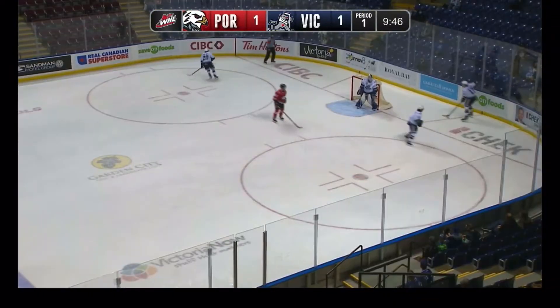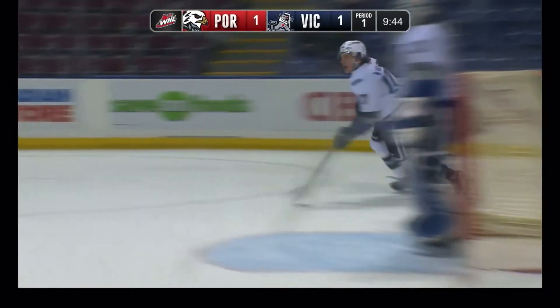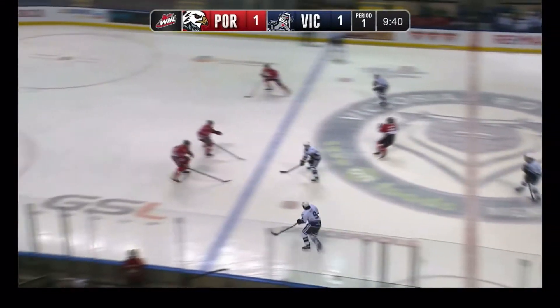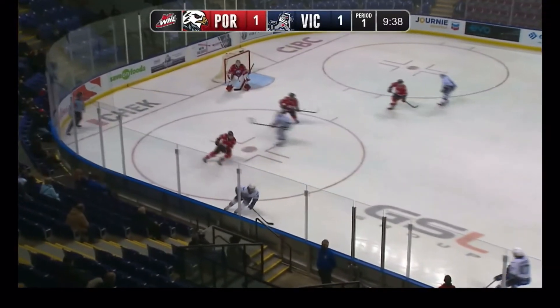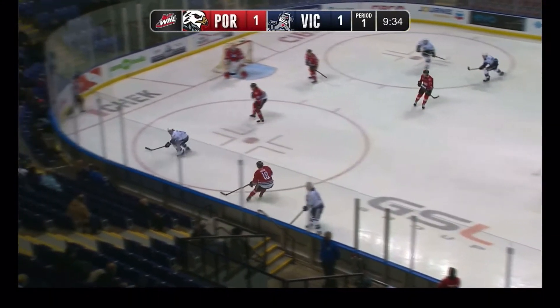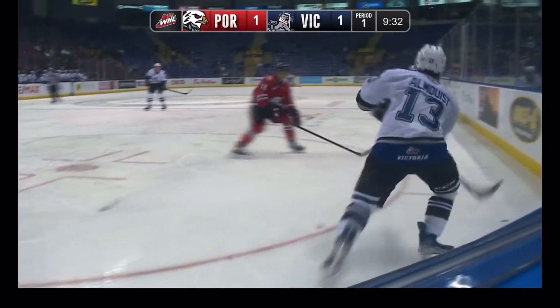Remains 4-3 Royals. Two minutes for high sticking, plus two minutes for checking from behind. Scott down the left wing, got it to Wyatt Wilson at the point. Boyle's power play 0-for-2 last game, but they had four over their two previous games.